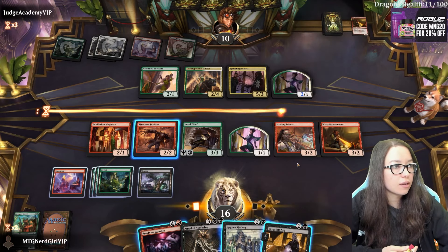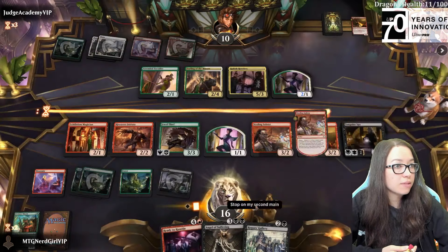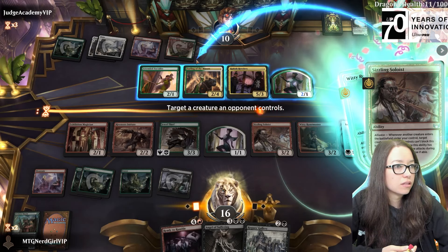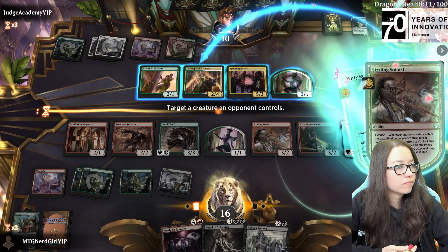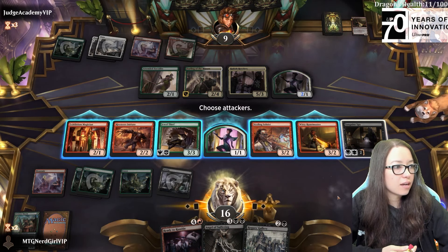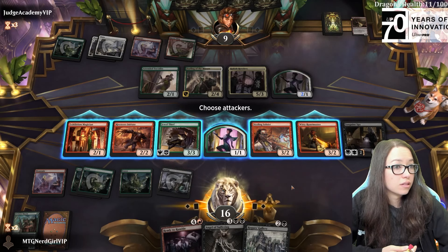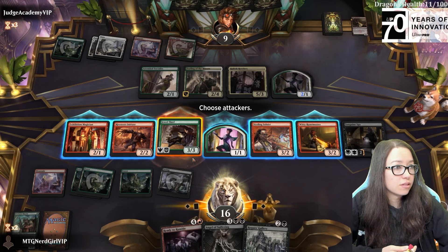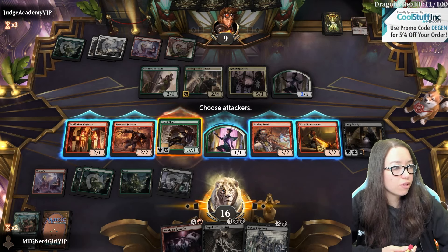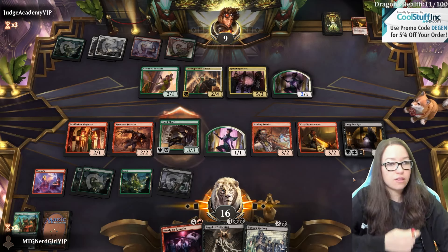I don't know if I should just attack with that or maybe just play a thing, do some chip damage. Make this not block and attack with like this - either get both of these or just that, which I'm okay with. Plus it's vigilance. I'm tempted to also attack with these but yeah, I think this is better.